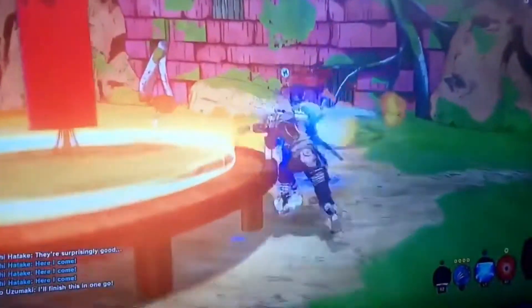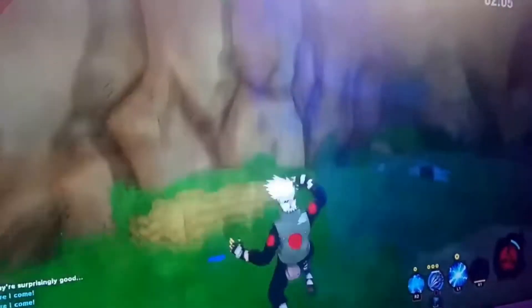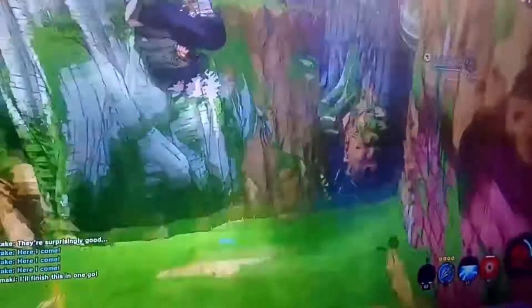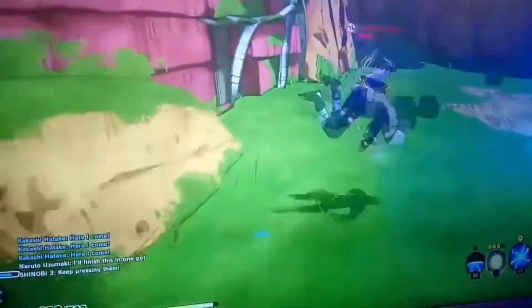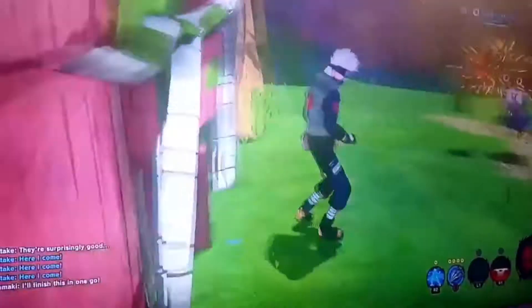One thing I want to reference is the Sharingan, so we're going to go back to some earlier footage when Kakashi activates it. You see he activates it and then immediately teleports through a jutsu. I've seen speculation that Kakashi's Sharingan functions similarly to a shadow clone or substitution jutsu — for Kakashi it's a Lightning Blade, as we can see in the bottom right corner. He phases through the ability. What's really unique is a red glow on his face to let you know it's activated, and it's really evident in this gameplay footage.